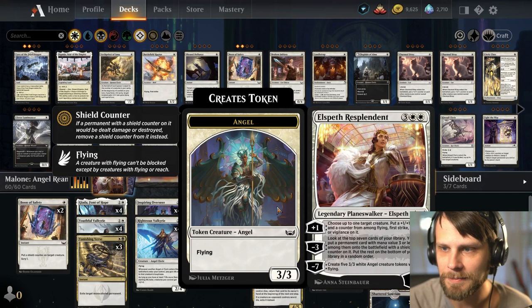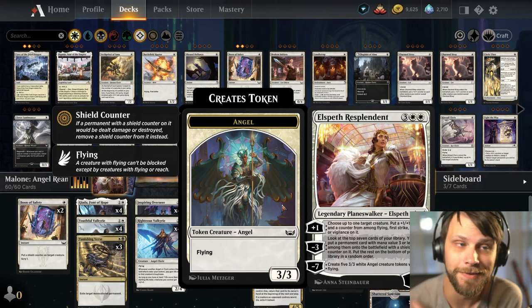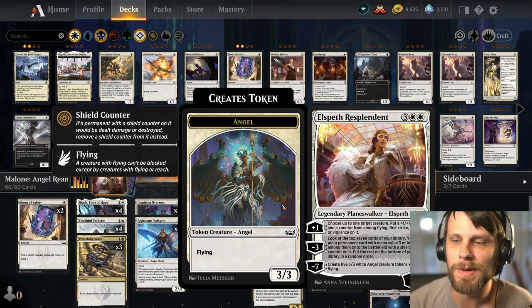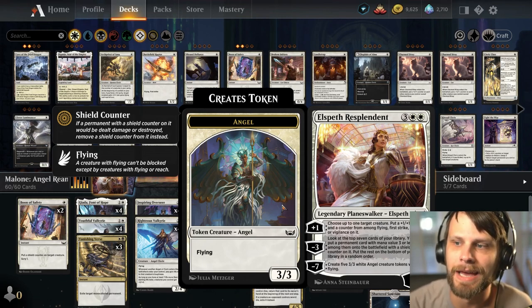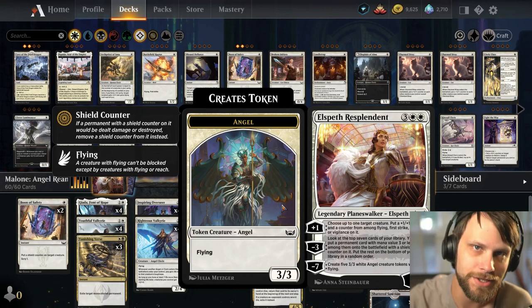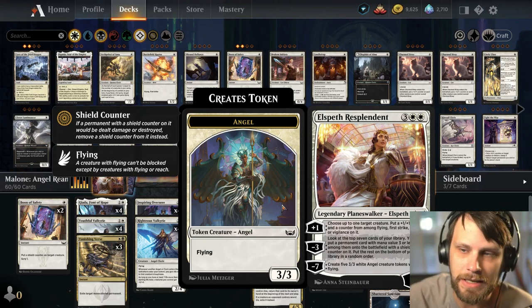We do have Elspeth Resplendent as a 3-of, not a full 4, but this is very, very good. The plus 1 allows you to throw a +1/+1 counter plus either a Flying, First Strike, Lifelink, or Vigilance counter on another creature — all of which are very good for the deck. A lot of times I have found myself going for the Lifelink side of things just to kind of keep my life total in check.